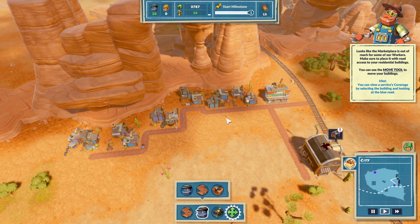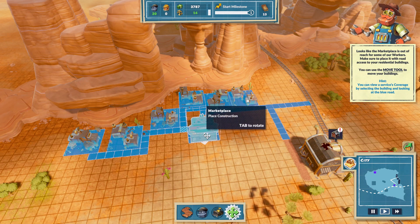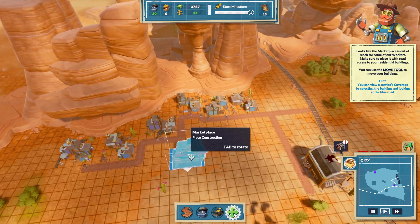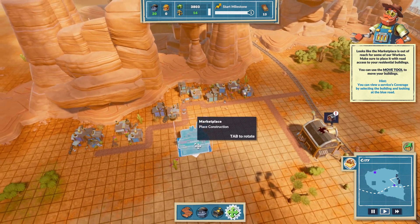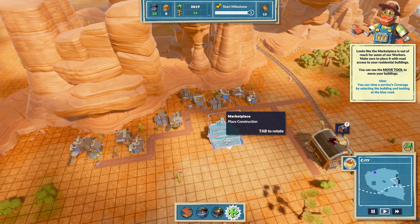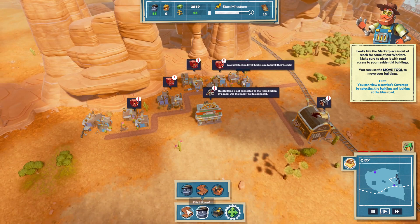The marketplace is out of reach. Really? Why? So how do I make this rotate? Or can I? Well, if there is a button to make it rotate, I don't know what it is because they don't really tell you.